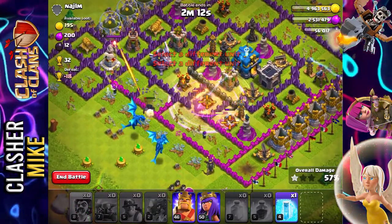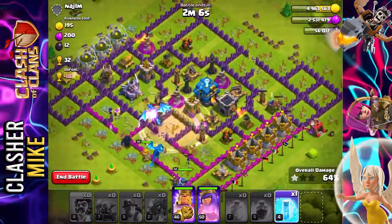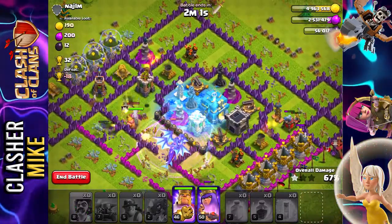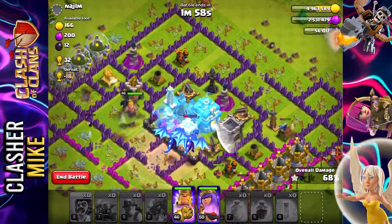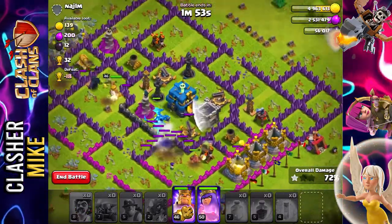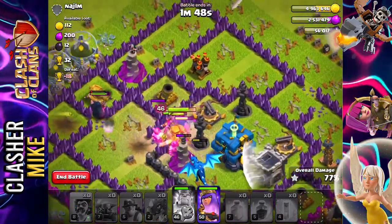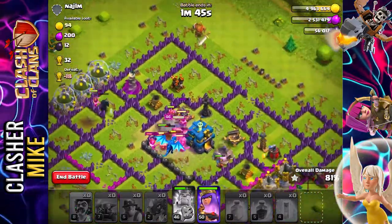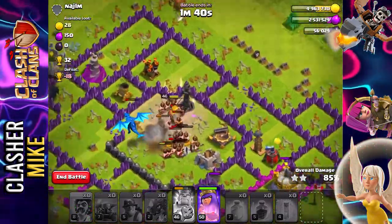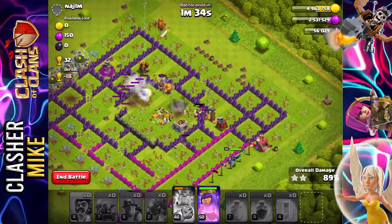This side looks like the one I really want to commit to. Putting down the electro dragons now — we could probably still three-star this base, though it's going to be a little difficult because I did play it pretty wrong. It's okay though — there aren't many defenses left, and we got all the loot we came for. The three-star is still looking in our favor.